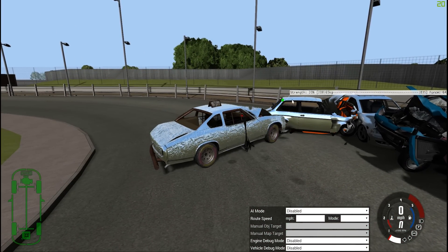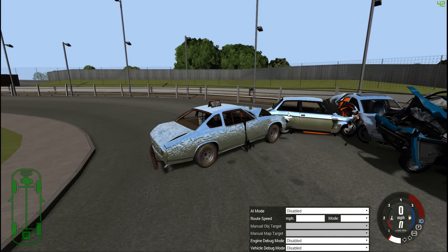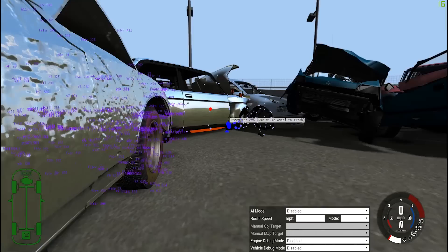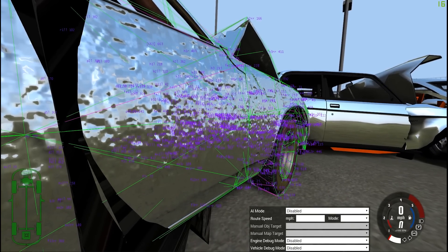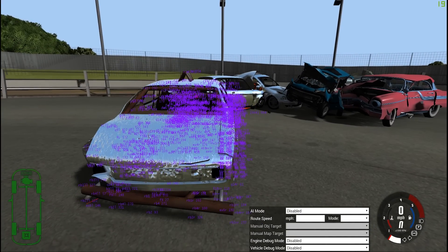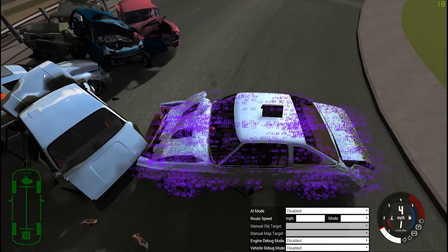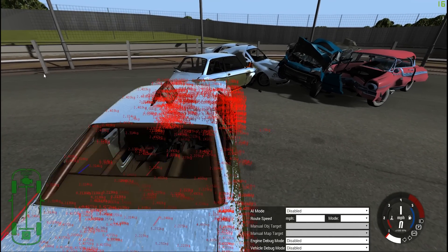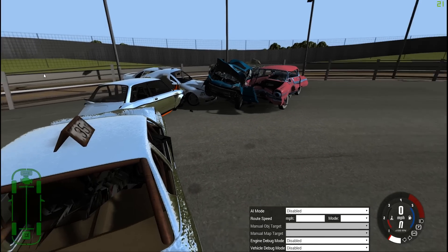I believe you can actually snap cars - if I hold a certain key I can bring up certain menus. There we go - look, I can bring up different menus to snap the cars off, see that there? I've got all that - that's what makes these cars snap, there's a lot of code in there. Anyway, I don't think I'm actually doing a lot more. I don't want that on the screen to be fair. There we go, got rid of everything.